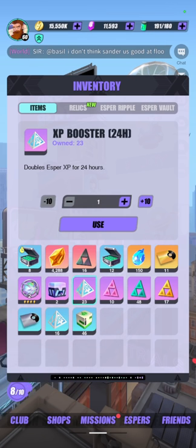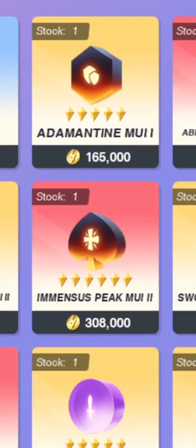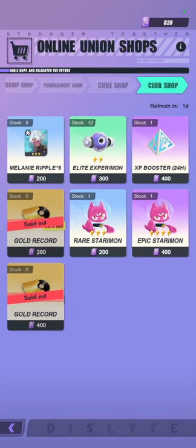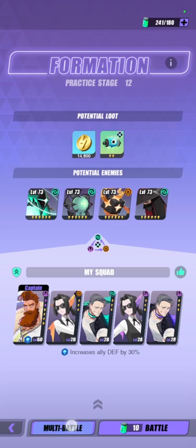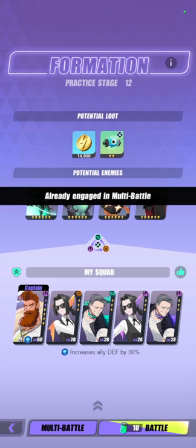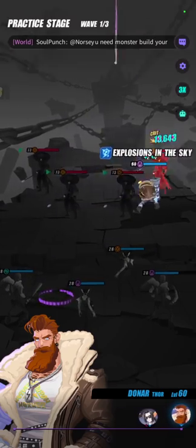If you're wondering where to find more of these, go to Shops and then your Club Shop, and you can buy them for 400 club points. Assuming you've activated your 2x EXP, that's when you can participate in practice stages, and I'd highly recommend you multi-battle — though since I'm already multi-battling I won't be able to demonstrate that here.